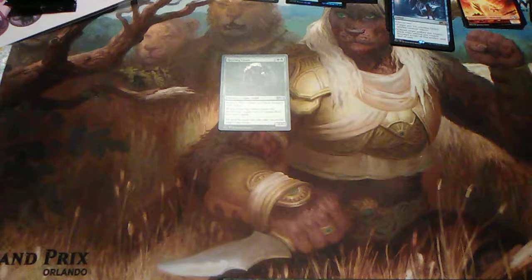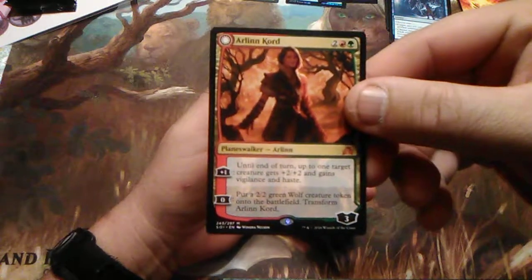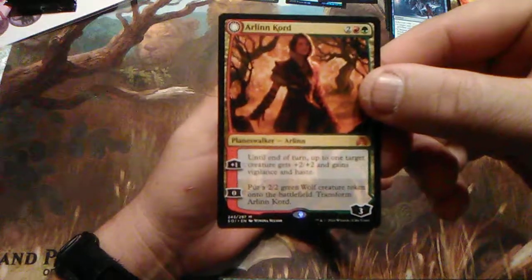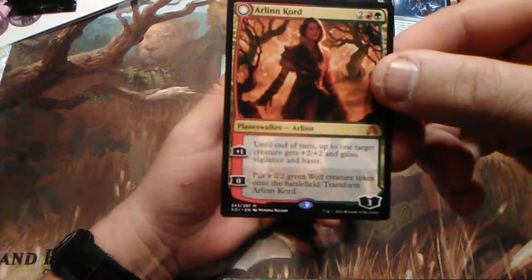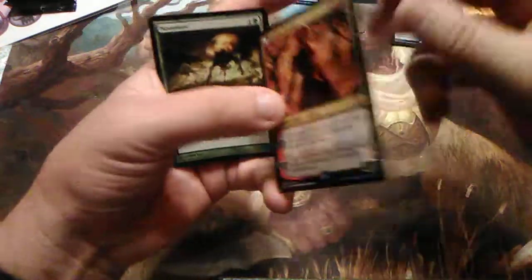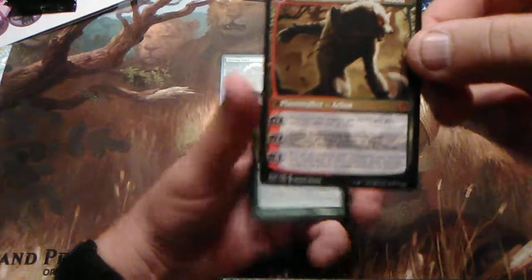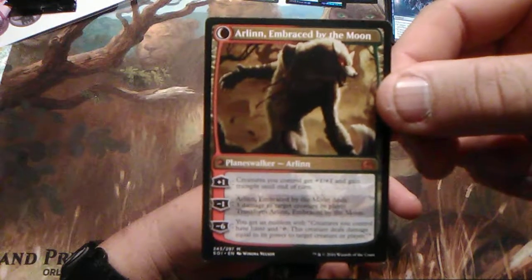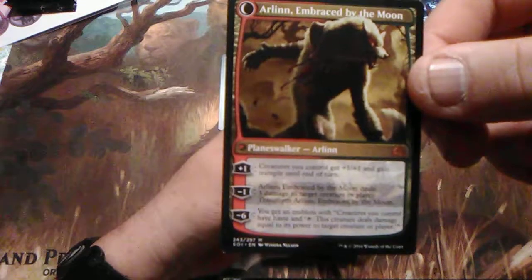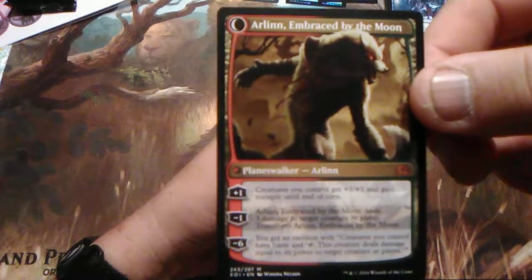Let me find my commander — Arlinn Chord. Two, one red, one green. Loyalty of three: comes into play, and until end of turn up to one target creature gets plus two, plus two, gains vigilance and haste. Negative zero: put a 2/2 green wolf creature token on the battlefield, then transform Arlinn Chord. Transforming Arlinn Chord — still a three loyalty. Creatures you control get plus one, plus one and gain trample until end of turn. And then negative one: Arlinn, Embraced by the Moon deals three damage to target creature or player, then transform Arlinn Chord back.